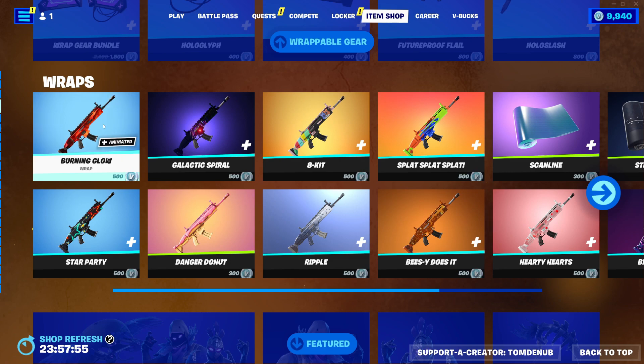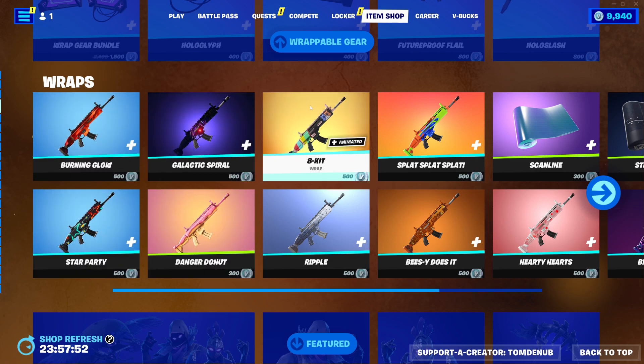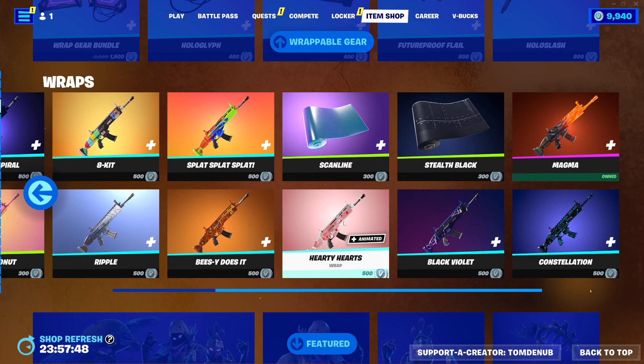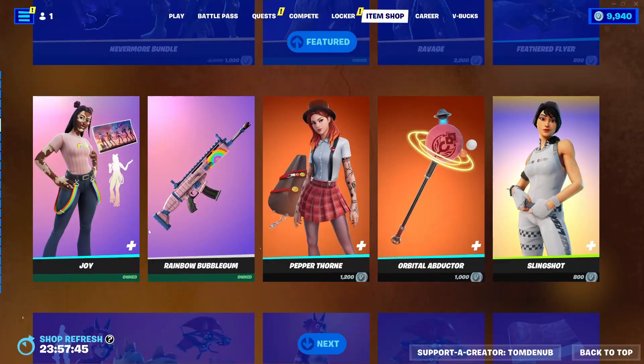It looks like we also have a bunch of wrappings returning: Burning Glow, Star Party, Danger Donut, Galactical Spire, 8-Kit, Ripple, BZ Does It, Slash Slash Slash, Scanline, Hardy Hearts, Black Violet, Self Black, Magma, and Constellation.